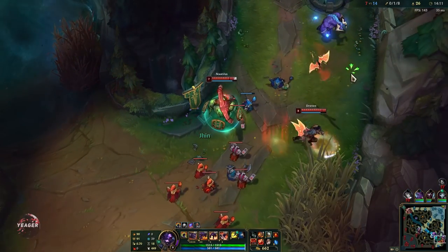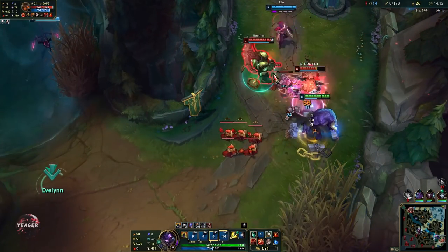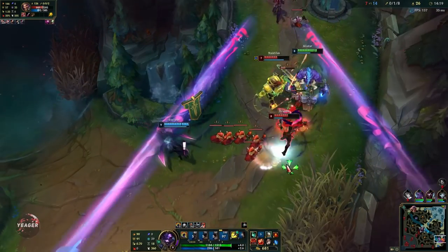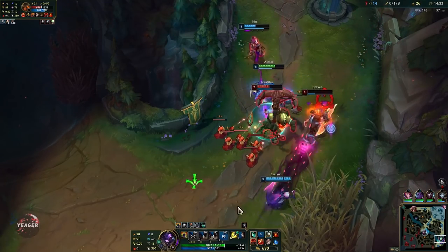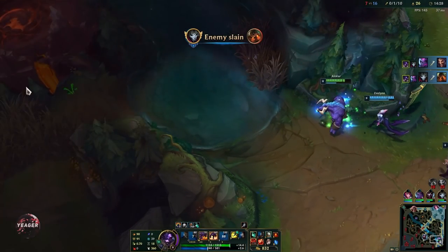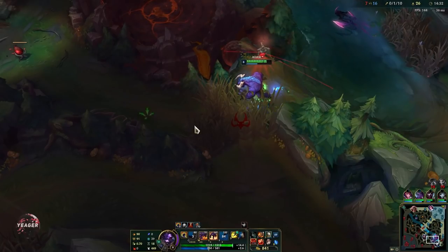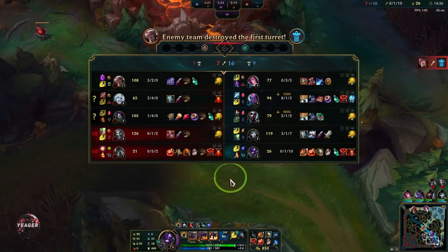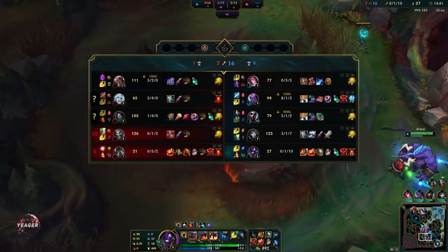I have flash up - going to engage once everyone is here. Going in now with Facetrust which makes it impossible to kite. Focus down Draven guys. I'm focusing down the guy who is the biggest threat to my ADC. Draven was like the prime target - Jhin was under the tower so Draven was the priority.